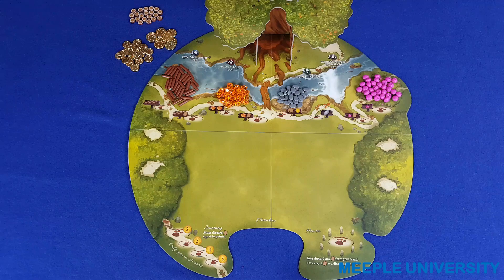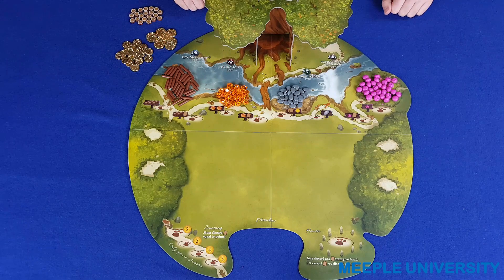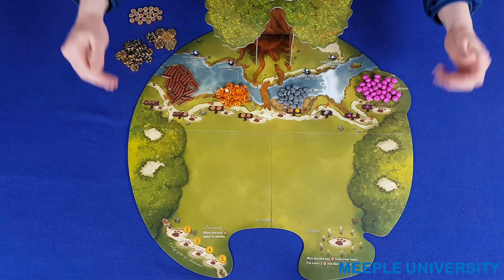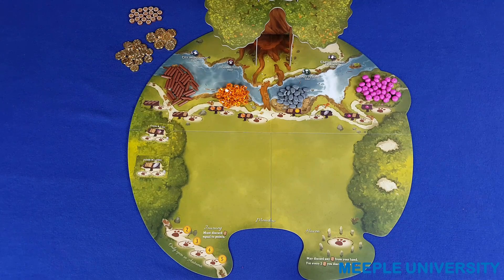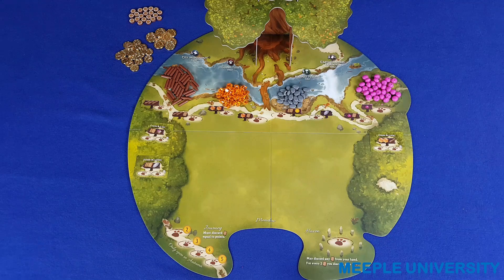To set up the game, place the main board and the tree in the middle of the table, place the resources in their allocated spaces on the board, and the victory points and occupied tokens off to the side. This region of the board shows the basic worker placement spaces in the game. Shuffle the more advanced forest cards and place three into these spaces in a two-player game, or four in a three or four-player game. We're going to show you a two-player game in this video.